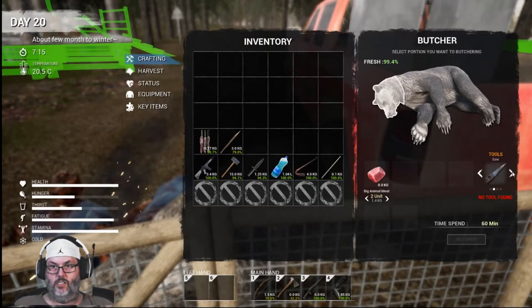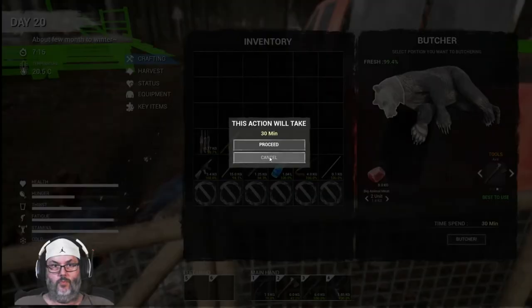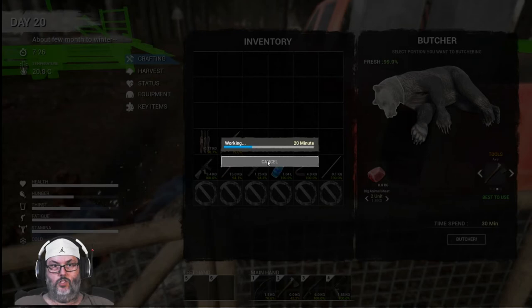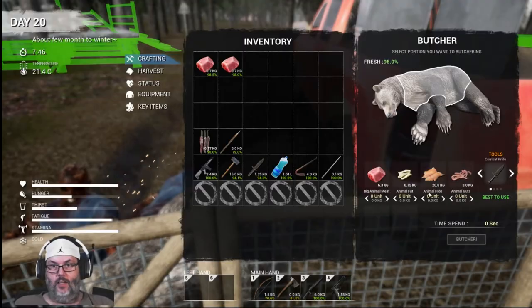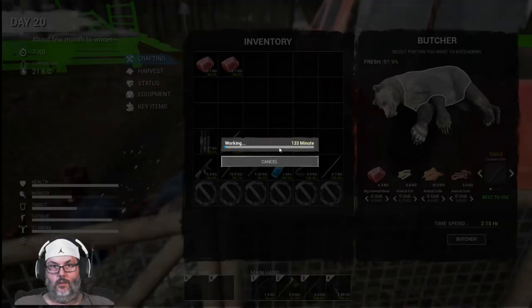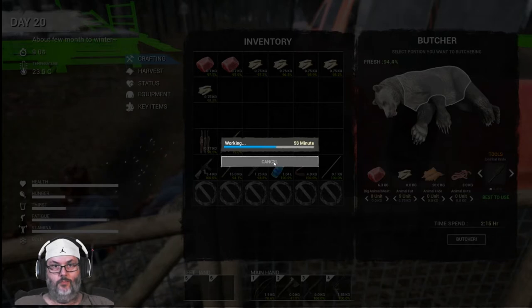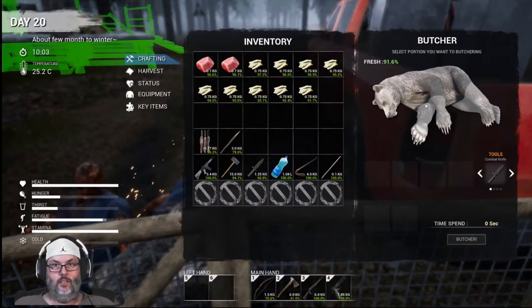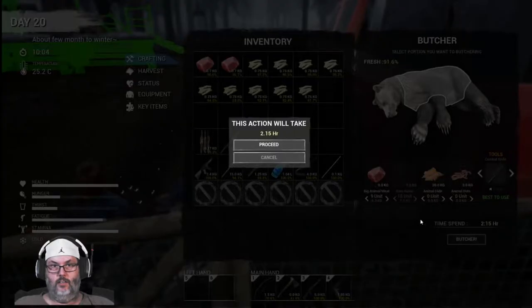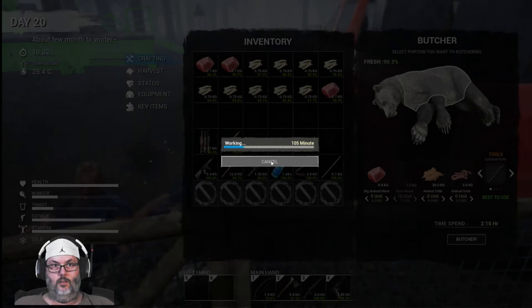We'll get the two head pieces, just be ready to back out of this any second. I do want the fats. Again, just ready to bail out at a moment's notice - I've got my mouse on the cancel and my finger on the backup button. We do have a mist coming in. Five nine, I'm looking out in the distance there.